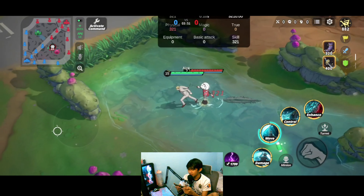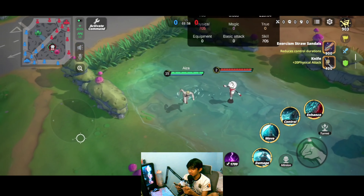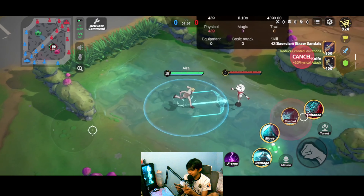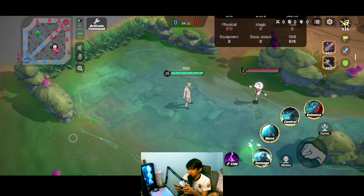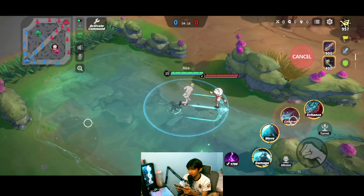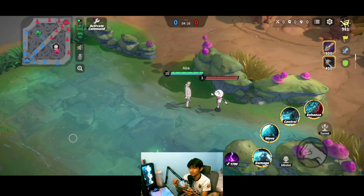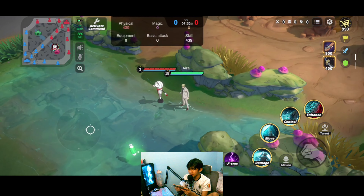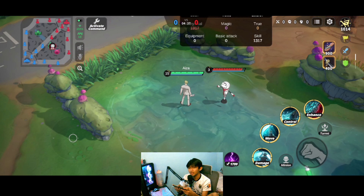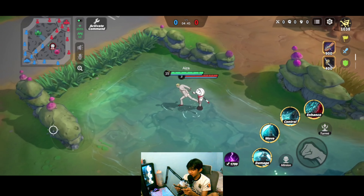The third skill is a knockback — it deals damage and knocks the enemy back. The catch is that after 10 minutes in the game, this skill changes: instead of kicking, Nanami will punch the enemy, dealing even more damage while still having a knockback. I have a clip where I reach 10 minutes and the third skill changes from kicking to punching.